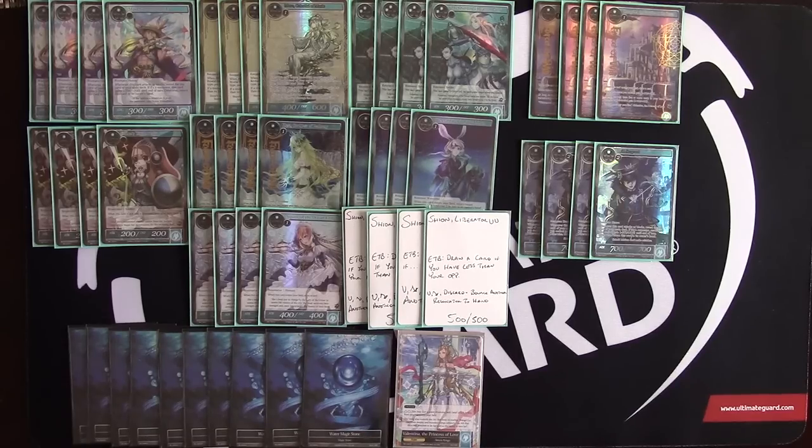You're either destroying Regalia, bouncing a Resonator, getting a huge beater, or drawing cards off the eight cards that draw cards, or bouncing more of your opponent's stuff. This lets you set up a board where you can play Drill Sergeant, attack, and the combination of Drill Sergeant and Shangri-La lets you swing for a lot of damage.